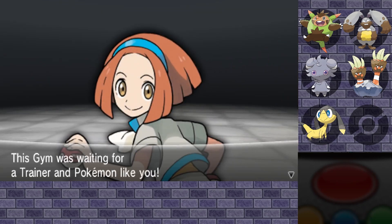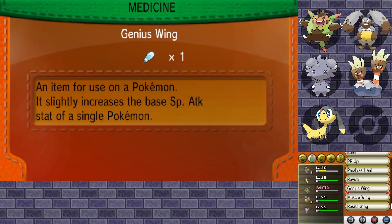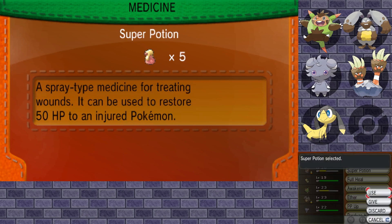A trainer says: 'Vistium was waiting for a trainer and Pokemon like you.' That seems like something you shouldn't do. Let's use a revive to bring Ferdinand back up on good terms, and use some potions. Everyone's fighting fit again.